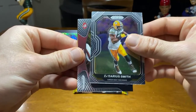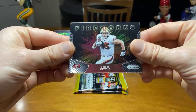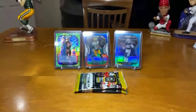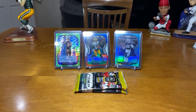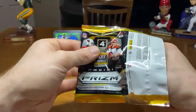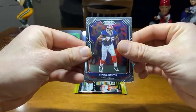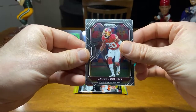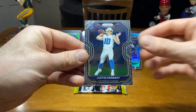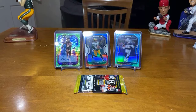Saquon. Zadaria Smith. George Kittle Fireworks. Jeremy Chen base rookie — nice. There you go, right at the end. Second to last pack. There you go, Chargers.